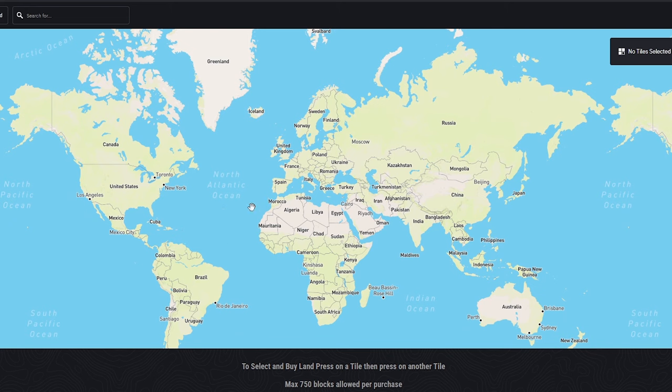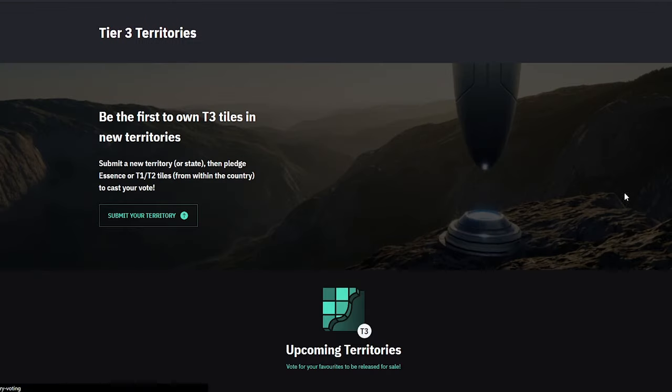These territories aren't all coming out at once. In fact, for now it looks like they will be released one at a time, because Earth 2 have introduced a voting system for us, the players, to elect which territories become independent — or at least the order that they do become independent anyway.